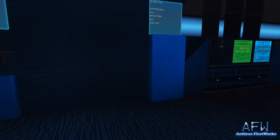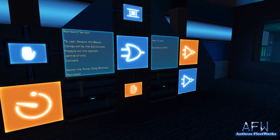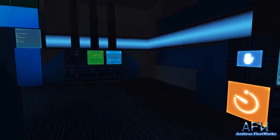So heading into main engineering. Over here we have the bombard switch, which can now be attached to the new main cannon - which I'll talk about when we get back to the bridge. That's really only useful if you're taking on a station or something and just can't be bothered pressing the button over and over again - you can just set that to keep firing itself.